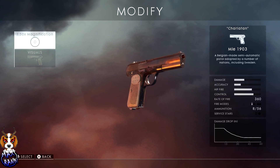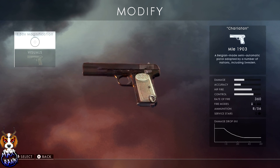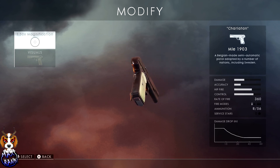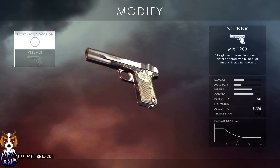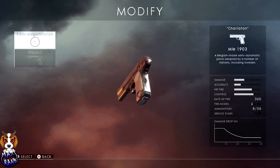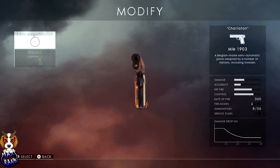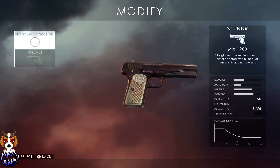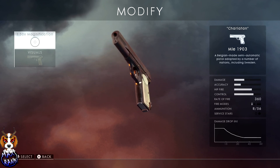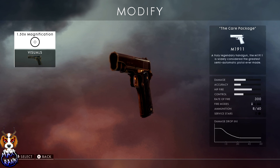The MLE, the C93, and the Frommer Stop are three of the fastest whip-out guns available. When switching from your sniper rifle to your pistol, the speed at which you draw and fire is critical. If an enemy is close and running the dreaded Helriegel, the faster you get your pistol out and on target, the better your chances. The MLE is one of the fastest drawing guns in the game, does reasonable damage, has excellent control, and I'd highly recommend it as a sidearm.